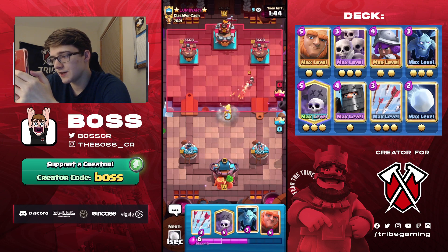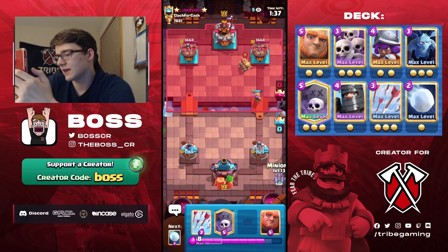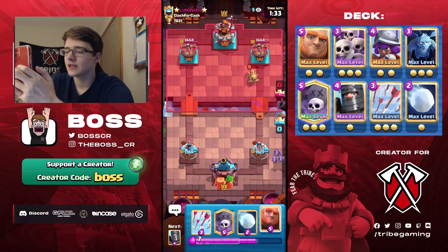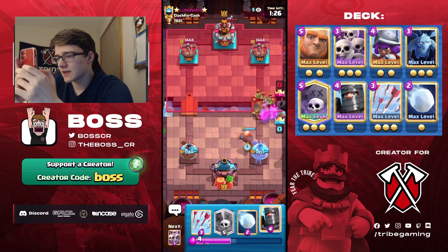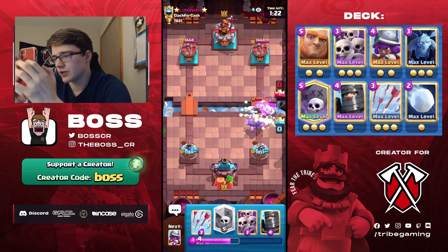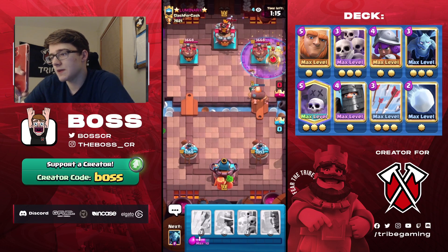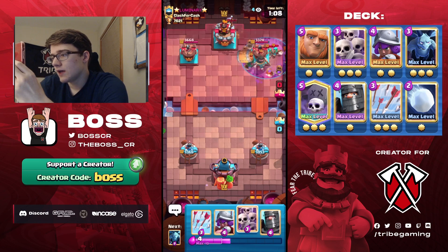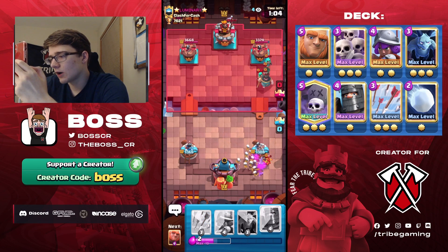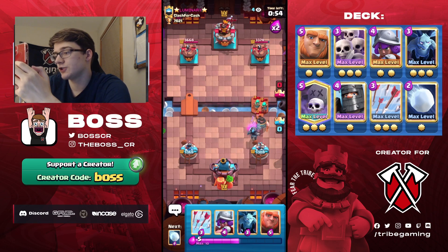I guess here we're just gonna go for Musketeer — hopefully he doesn't predict it. Nice, he doesn't. I had a feeling he wasn't going to because he may have thought I could have defended with something else and it would have been risky. We're gonna go for a Graveyard right now because he doesn't have his Spear Goblins in the cycle, which could be his best answer to the Graveyard. I know he's got the Rascals but they're 5 Elixir so he has to overcommit. Here we can just go for a Skarmy — it's going to help deal with all of that and also deal with the Bandit once it comes forward. It does a very nice job of that. Skarmy got a lot of value there.